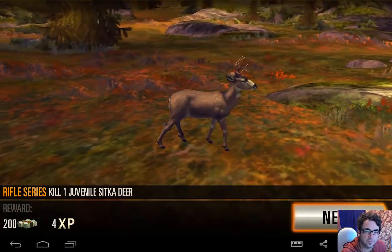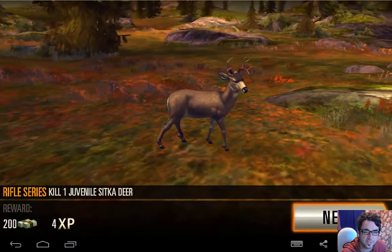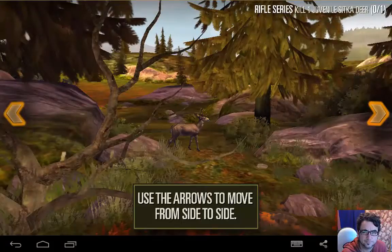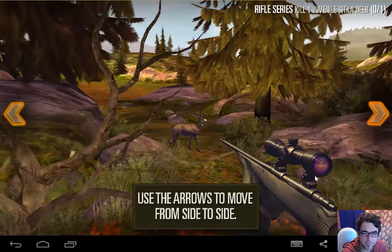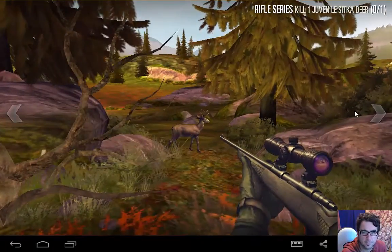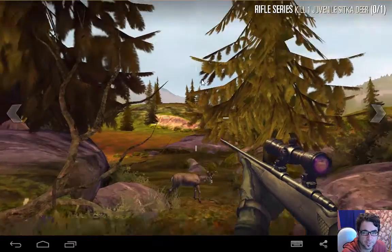Alright, let's go. Rifle series. Kill one. Juvenile deer. Use the arrow to move from side to side. Okay, we can do that. Try to add your finger to aim.